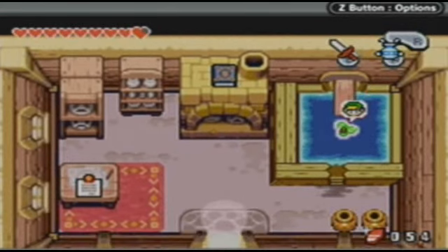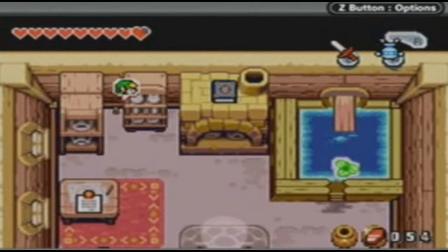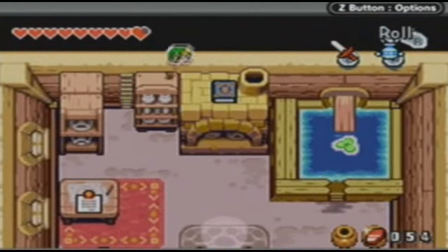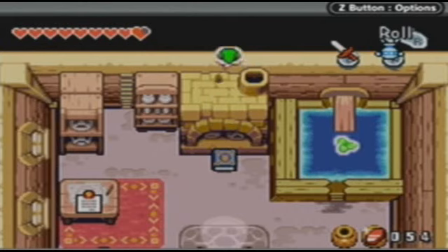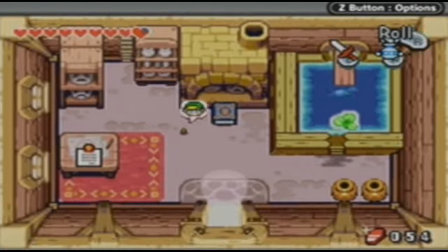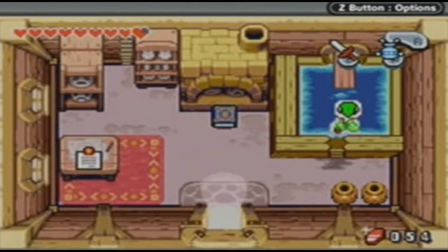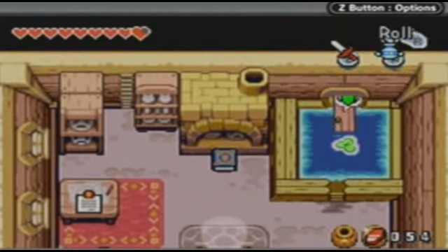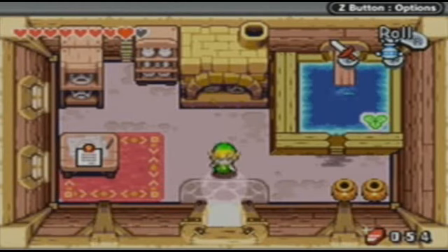This can be pretty difficult to figure out what to do here. If there's one point in the game where you're probably gonna end up using a walkthrough, I wouldn't be surprised if this was it. But anyway, let's come back here as normal-sized Link and get our last book.